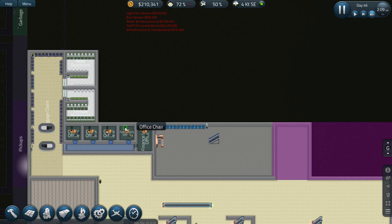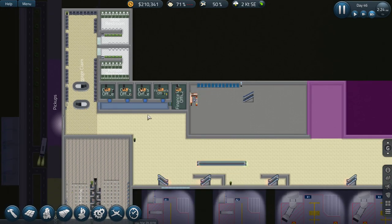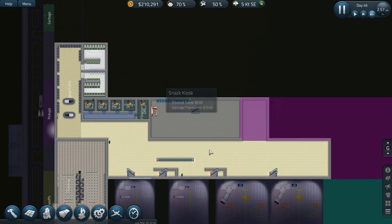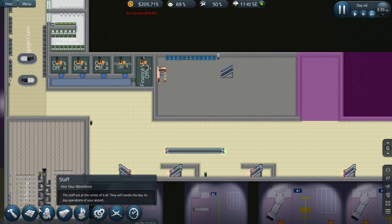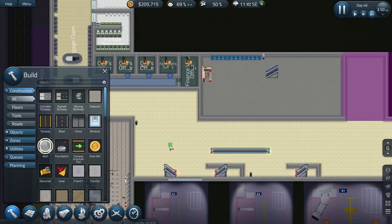I didn't quite think that through - we might just have to do a little something with the offices. We might have to move them. And of course what we need to do is we need a channel on the other side, so I'm gonna expand this area internally.